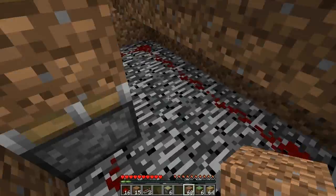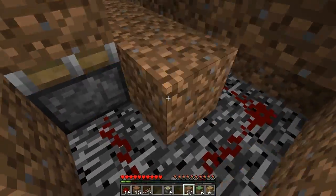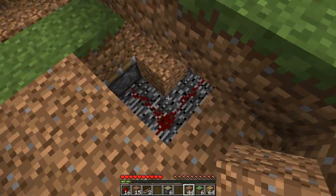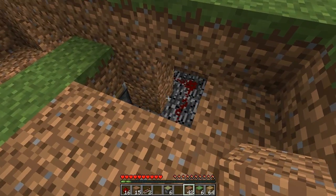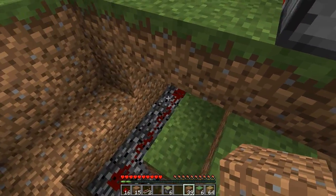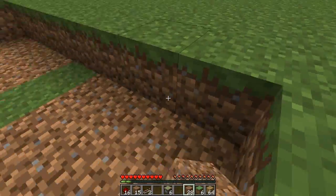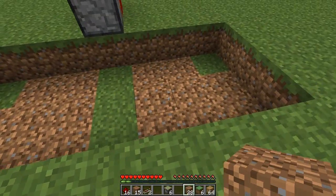Now what you want to do is fill this whole entire hole up with the dirt that you dug it out with. Make sure you get every single air block in this hole. Don't destroy any of the redstone either. Don't fill it in completely — just make sure you leave this one layer dug out.